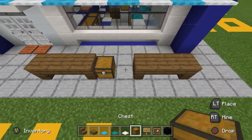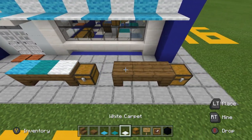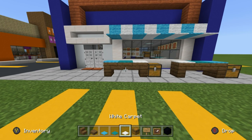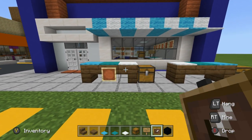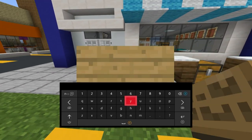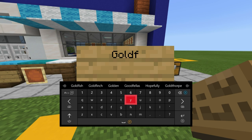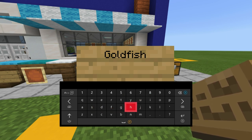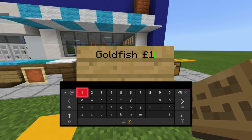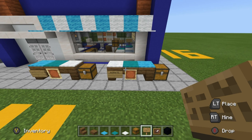Place some chests next to the tables, then place light blue carpet, cyan carpet, and white carpet on top of the tables to represent fish. On the tables themselves, put an item frame in the middle and a sign — you'd write whatever fish you're selling. Maybe goldfish — well, I don't think people eat those, but you know, write whatever fish is for sale on the signs.